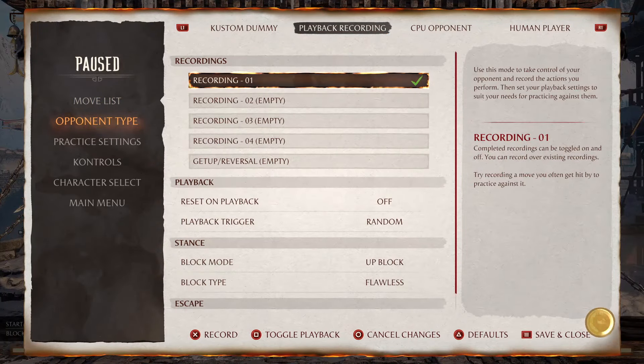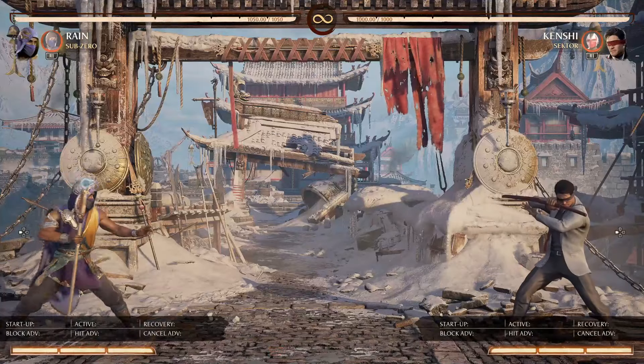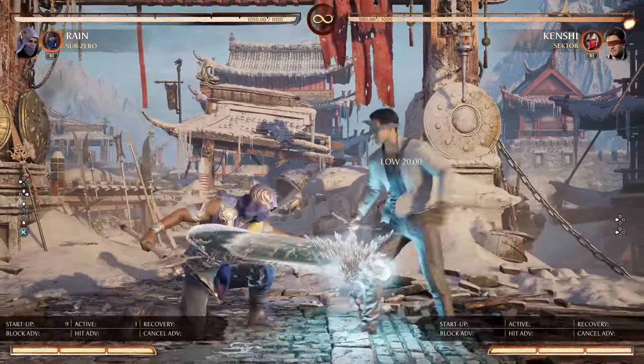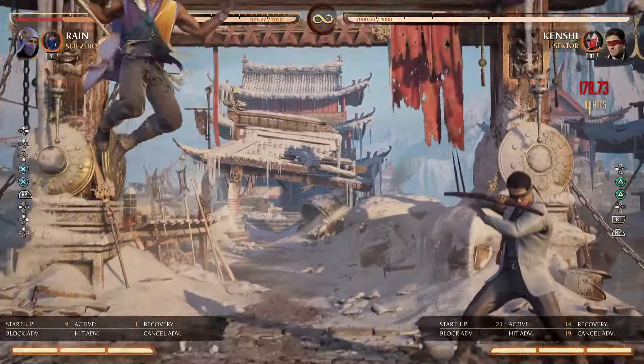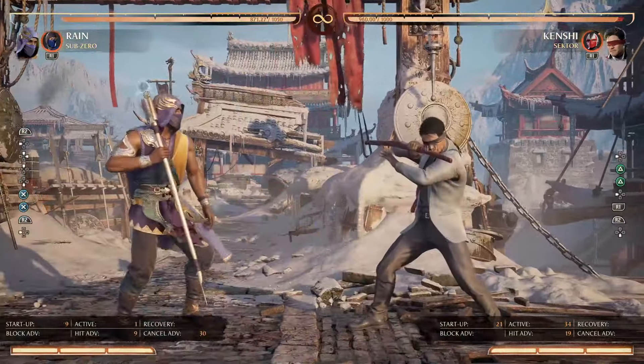Another thing you can do when trying to close the gap is jump in and do things like this. Because a lot of times people will try to walk in on you — you walk in, but when you start playing at a higher level, people start beating that and you'll get blown up for it. So be very careful about the decision you make, especially when it comes to jumping in.